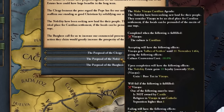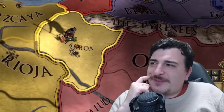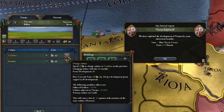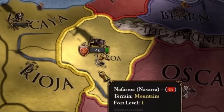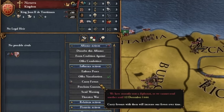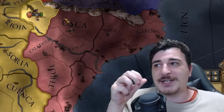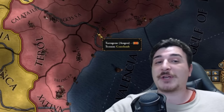I'm going to go for converting Vizcaya to Castilian for the estates agenda. I'm also going to destroy the tax dev, making it a little bit cheaper to convert. I'm going to get an alliance with Navarra and diplo-vassalize them as soon as possible, improving relations every month to get to 190 before they become a junior member of Aragon. I'm also going to assign my rivals — Morocco, and Burgundy since they rivaled me.